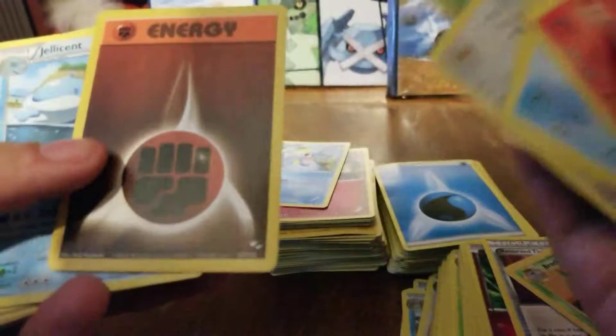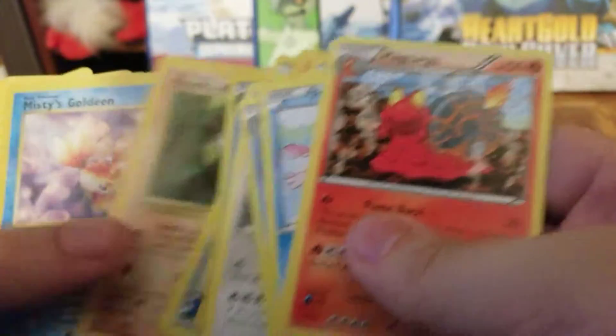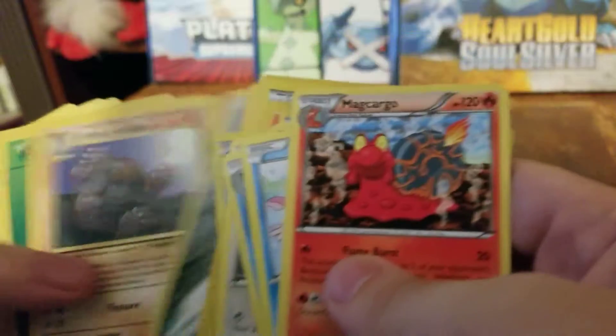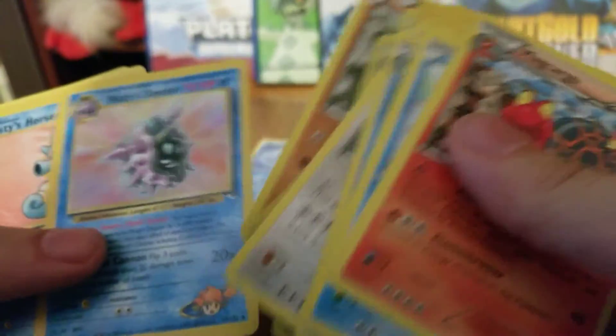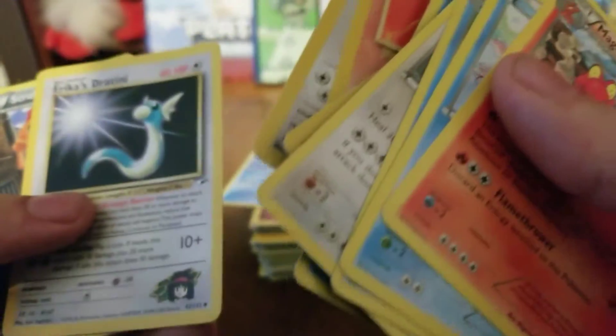A couple energies. Team Aqua — so probably some Team Aqua, Team Magma stuff. And these binders are the gym leader sets that I'm trying to finish. I can't really remember what they're called — it's like Gym Heroes and Gym something. A lot of rares and uncommons. That's mainly what I need.